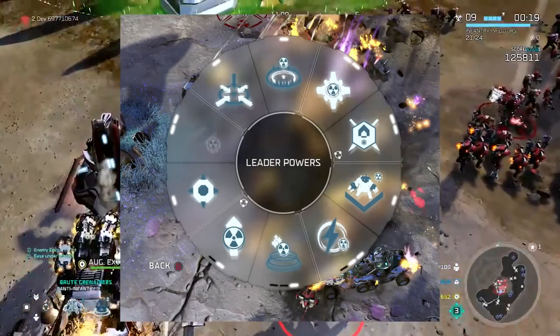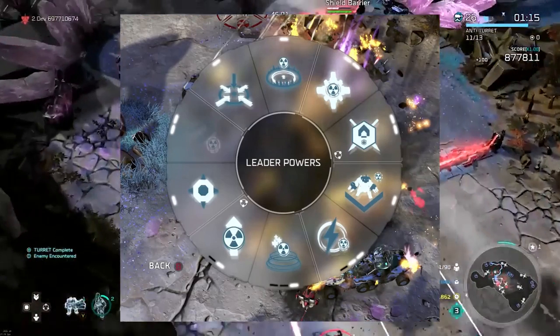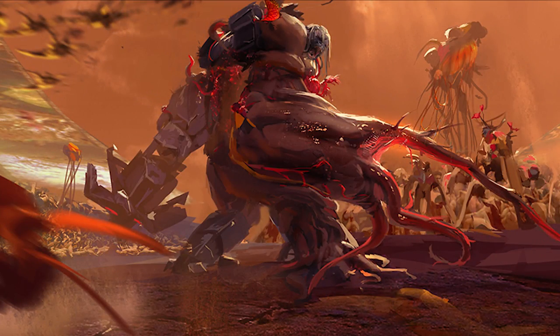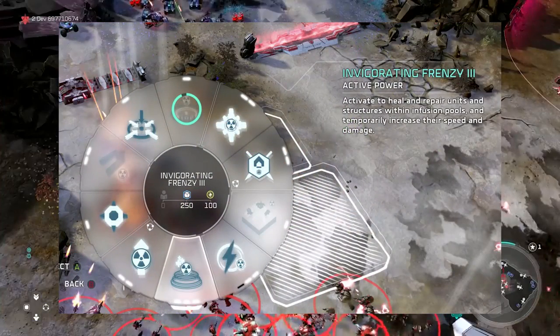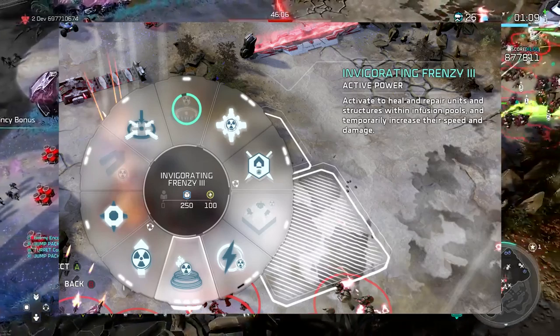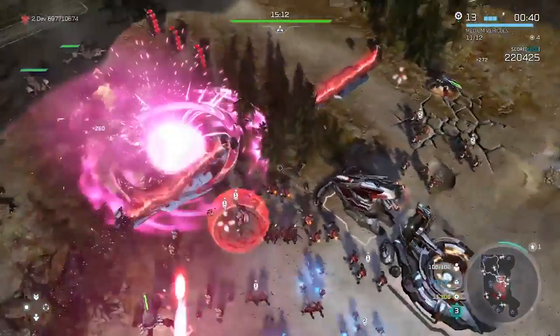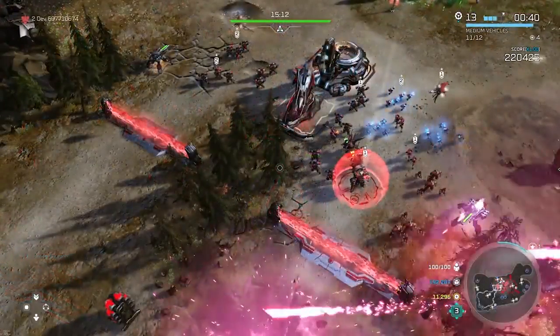Leader power number four looks similar to Decimus's vortex lightning — it applies some kind of infusion damage and can be upgraded to tier three. I suspect Vordas is somewhat of a replacement for Decimus; there's an image showing an infected flood Decimus form, which is complete speculation but they share a lot in common. Leader power number five is Invigorating Frenzy, upgradable twice — you activate it to heal and repair units and structures within infusion pools and temporarily increase their speed and damage.